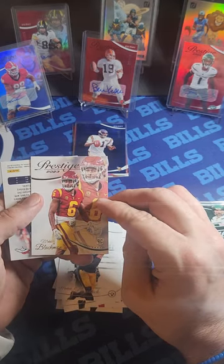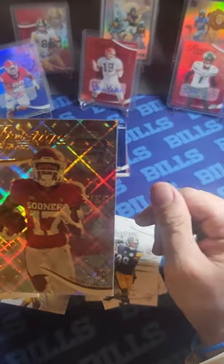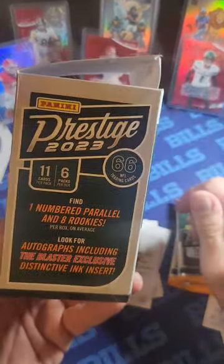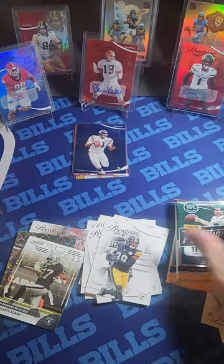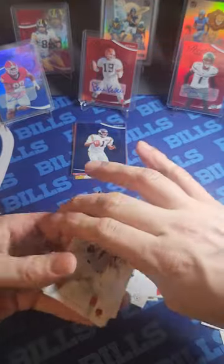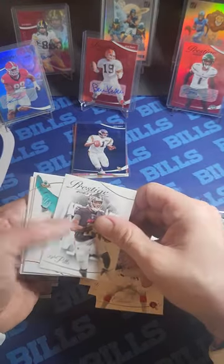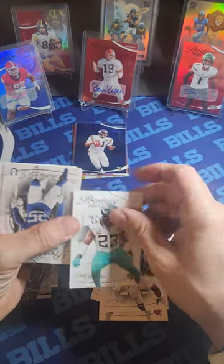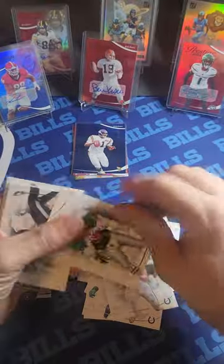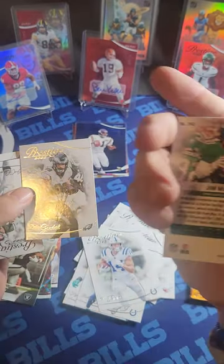Eight base cards per pack, then your rookie — Marvin Mims on a rookie parallel — and then your insert. You're really only guaranteed one numbered card in blasters, whereas in the mega you get three. Kyle Pitts, Foy, Rodney Thomas, Alec Pierce, Jim McMahon — they probably should have him with the Bears, that's where he's most known. Dallas Goddard, Joe Namath, Dan Marino.